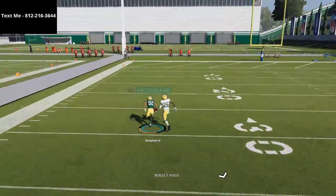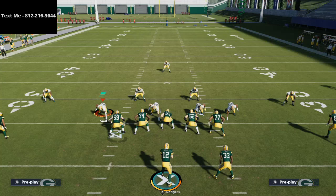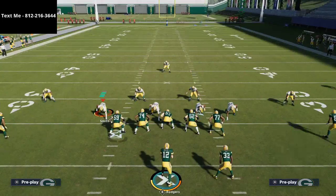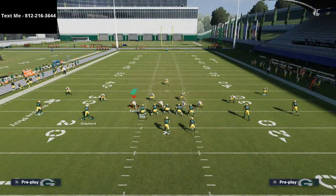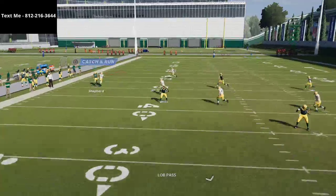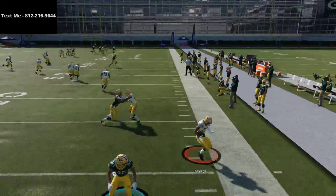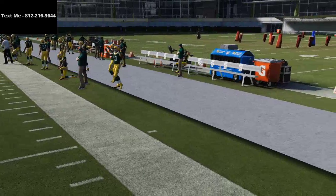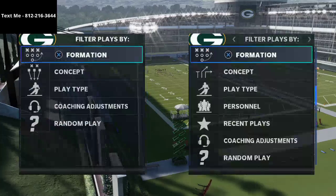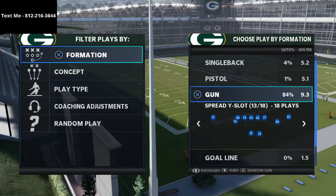For cover three sky you have to do something different, but what I want to show you for cover three match — if you're running into someone using it a lot — is basically a route swap: having some type of vertical route in combination with a post route and then just lobbing it up over the top. You may need a faster player right there, but typically that route is going to just cook. I'll show you two different versions of this.